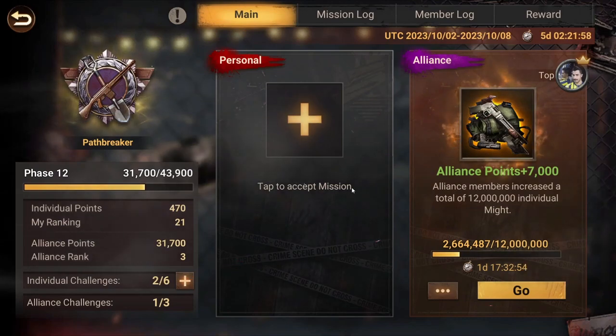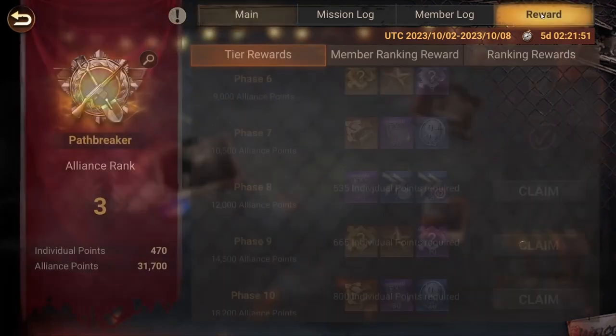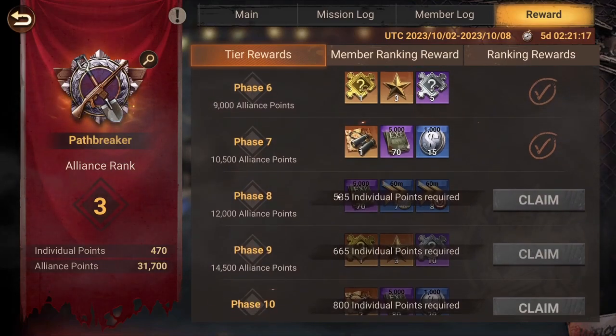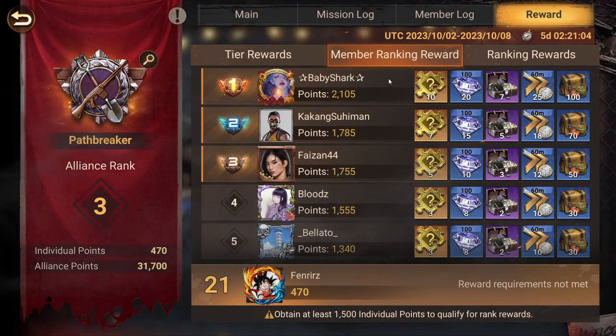Once you achieve your mission you get the points from it — for example you can see here you'd get 50 points from this one. You've got different types of rewards: the tier rewards, the member ranking rewards, and the ranking rewards. The tier rewards are straightforward — each time your alliance finishes an alliance mission it gets points, which includes all the points made by all the members. Once the alliance condition is satisfied, you also have an individual points condition, and once you reach those individual points you can claim the reward for that unlocked phase.